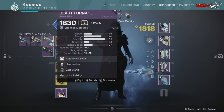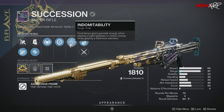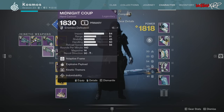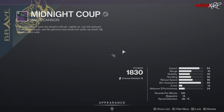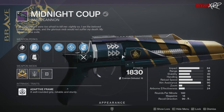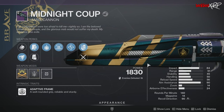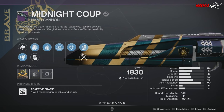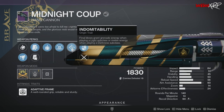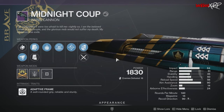We also have Blast Furnace, which is a pulse rifle; Hung Jury, which is a scout rifle; Succession, which is a sniper rifle; Midnight Coup and Luna's Howl, which are both hand cannons; Elsie's Rifle, which is the Stranger's Rifle just renamed because she's no longer a stranger anymore, and that is a pulse rifle; Forbearance, which is another grenade launcher; and Edge Transit, which is also a grenade launcher.